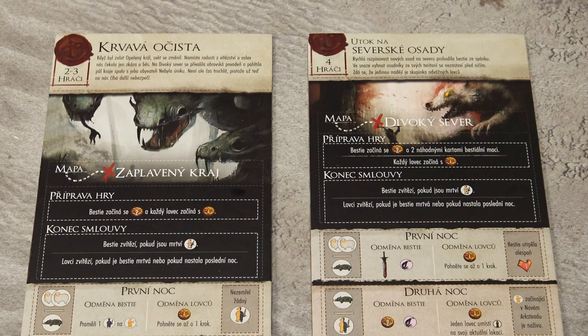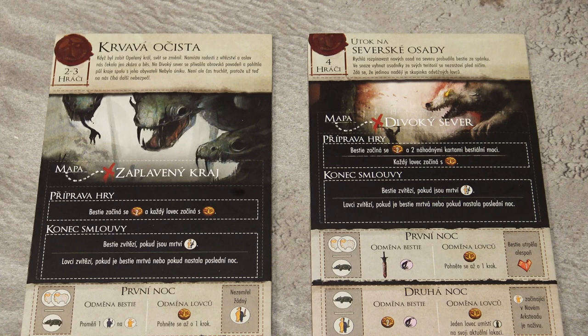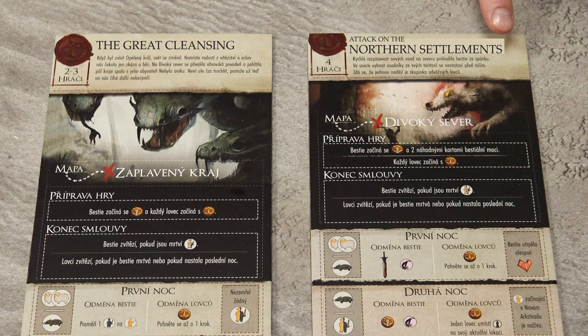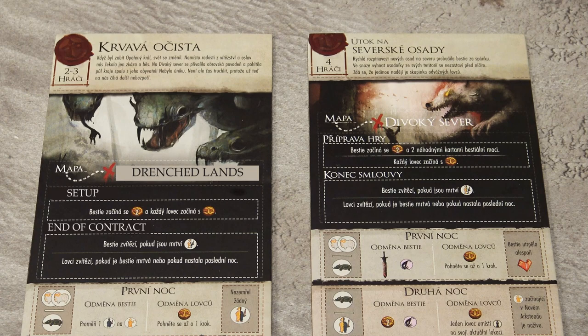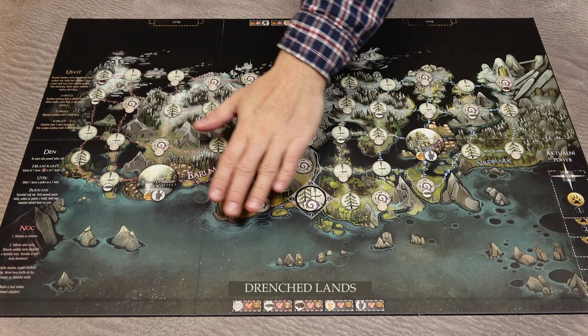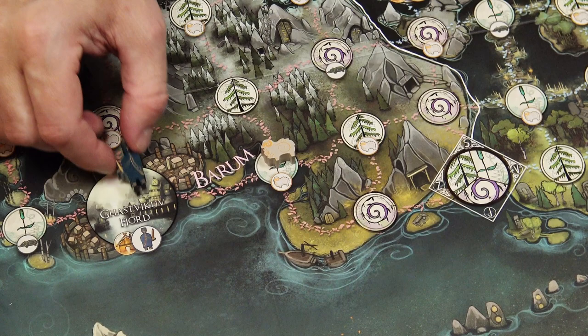To set the game up, first choose the contract. If it's your first game, it's recommended to use either the Great Cleansing or the Attack on the Northern Settlements based on the player count. The Great Cleansing is for a 2 or 3 player game; the Attack on the Northern Settlements is for the 4 player game. I'm going to demonstrate a 3 player game, so we'll choose the Great Cleansing. The contract determines which map to use and also some additional setup instructions and endgame conditions. The Great Cleansing is played on the Drenched Lands, so place the corresponding side of the map face up.